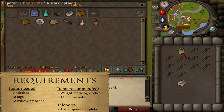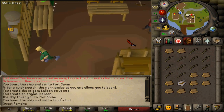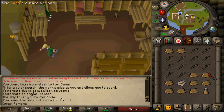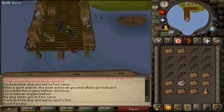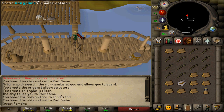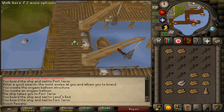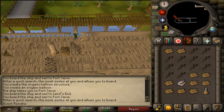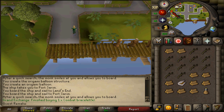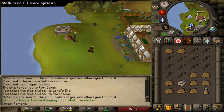Since I bought them from the Grand Exchange, I just need my 10 logs, my tinderbox, and my teleport for after the quest. I'll also bring a stamina potion. Let's return to Entrana to build the balloon, then travel with the balloon to Taverley and the quest will be completed. Once back at August, use your willow branches on the basket — the grey thing.